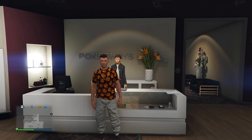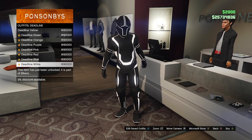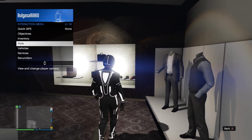To begin with this glitch, make your way to the clothing store. At the clothing store, go to the front counter and select the outfit with the shoes you want to merge. Once you have the outfit with the shoes you want to merge, save this outfit in your last outfit slot. Next, equip the outfit you want to merge the shoes onto.